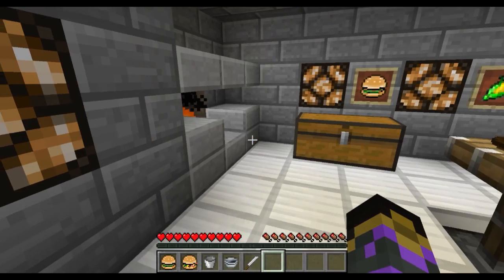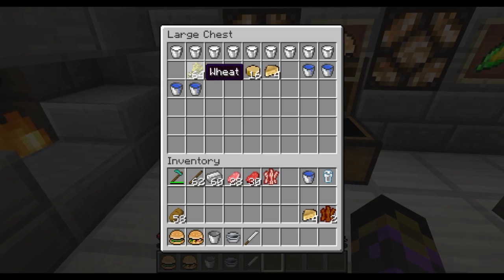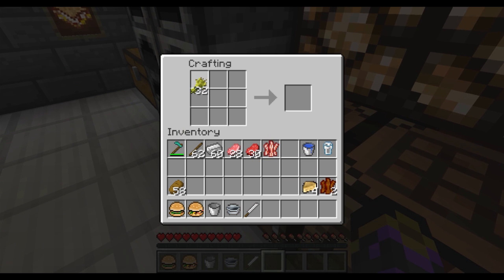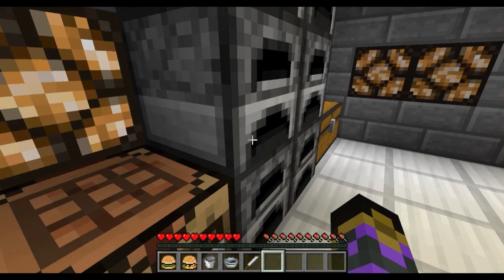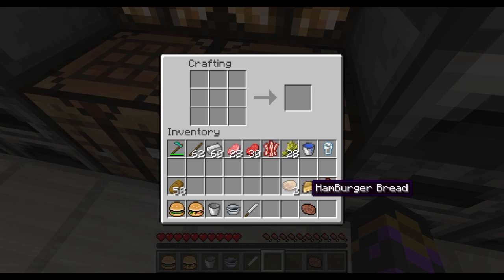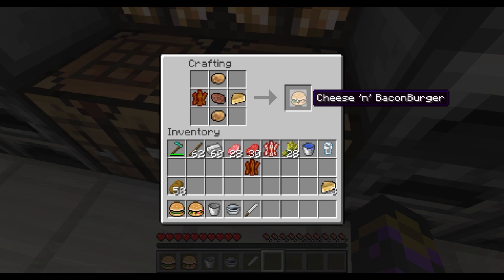Now while that's cooking we need to get the hamburger bread. The hamburger bread is created using wheat. You use it in top middle, bottom left, and then the bottom middle, and that creates two hamburger breads. So all we need now is the actual meat itself, and then we finally place it together: bread on top and bottom, meat in the middle, cheese on one side, bacon on the other. And we've got ourselves a cheese and bacon burger. Delicious.